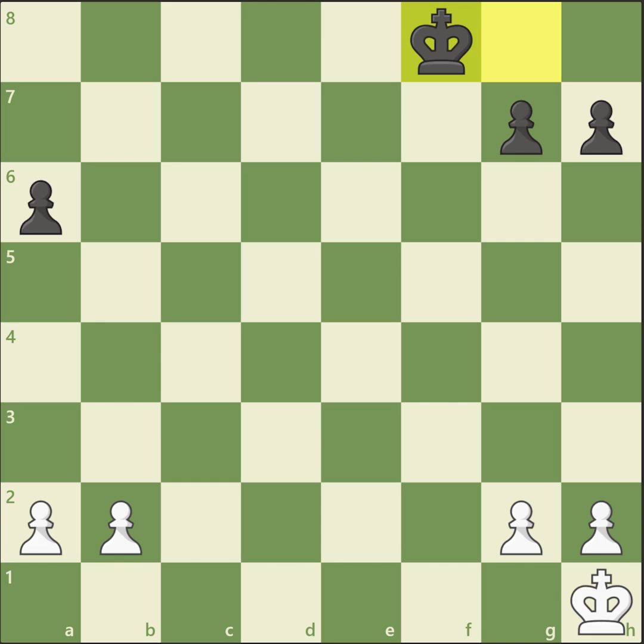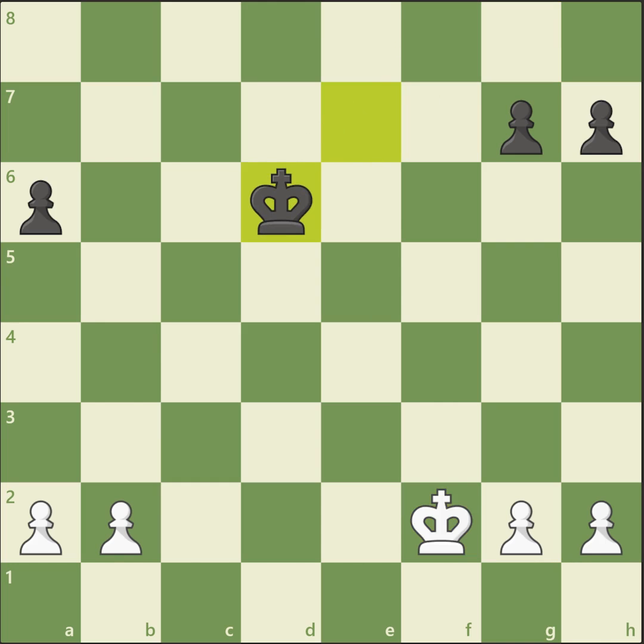Bring your king out and try to activate it as soon as possible. There are fewer pieces on the board — here there are no pieces left, only pawns — and thus there are no checkmating threats to your king. So your king should become a very powerful piece and should take part in the action. The plan for white here is to bring the king to the center.